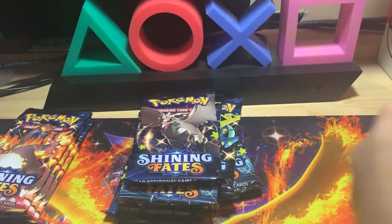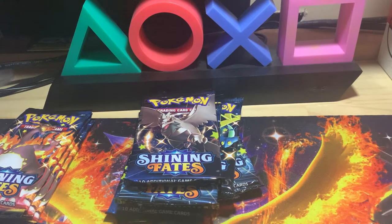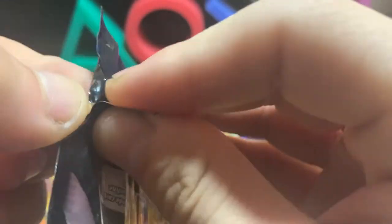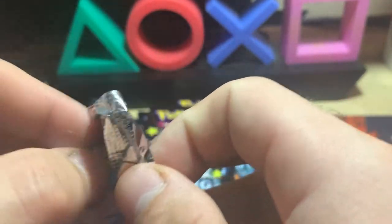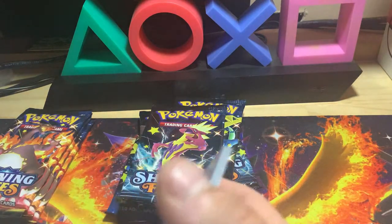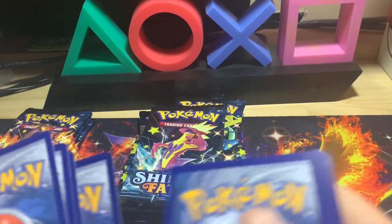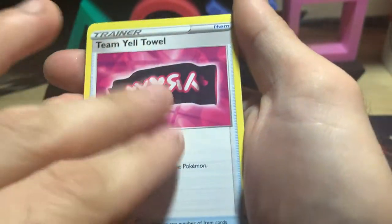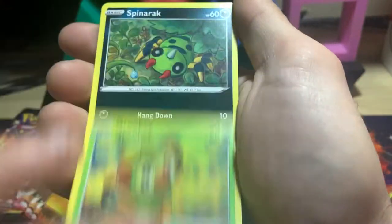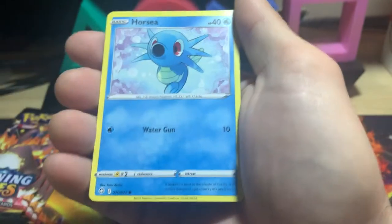Cramorant and a Celebi for the first pack. Let's go ahead and hop into this Corviknight pack. Gotta try to keep my arms on my desk — it's always shaking the camera. Team Yell Towel, Rotom, Rusted Shield, Snom, Grookey. That was a Rusted Shield, right? Spinner rack, Shinx, Horsea, Rillaboom reverse rare, and a Vulpix.